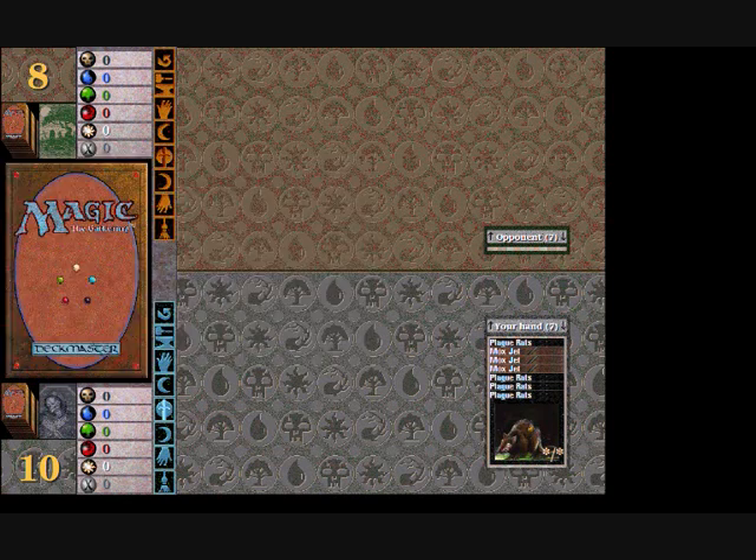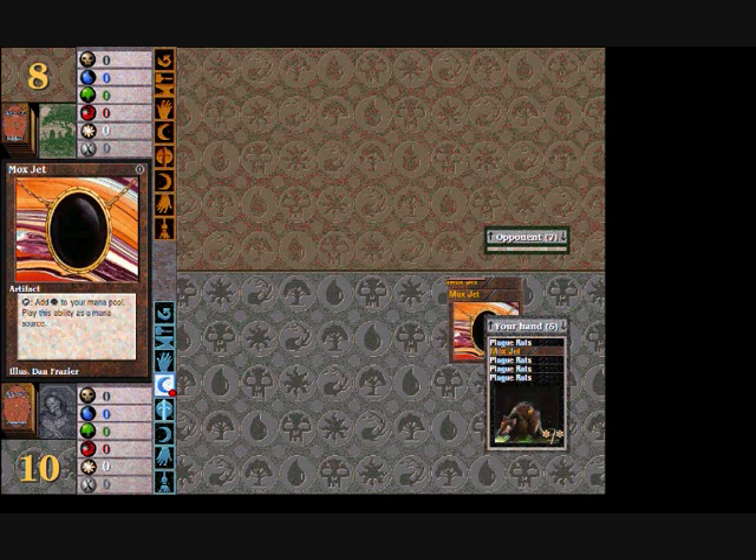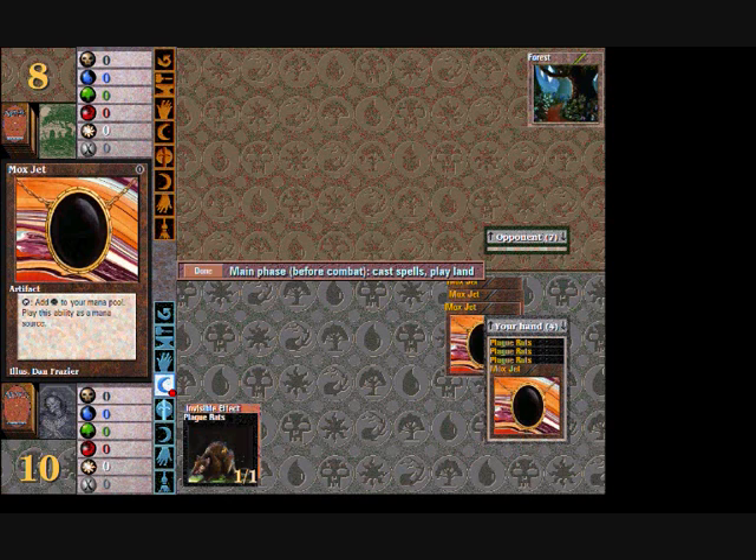Me first! I'll play first please. I don't need a mulligan, that'll do me. Looks like an ok selection of cards there. So I'm going to get my Mox Jets down and I think I'll go with the Plague Rats. Of course the Mox Jets don't auto-tap, which is a bit of a pain, but ah well, c'est la vie.